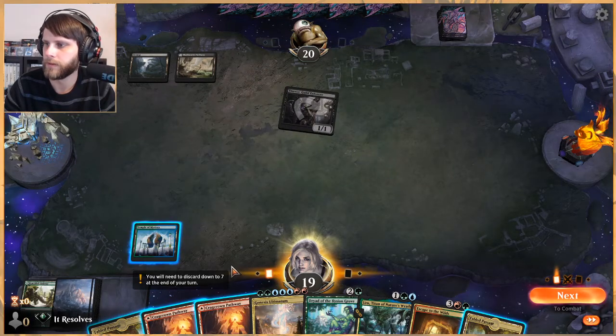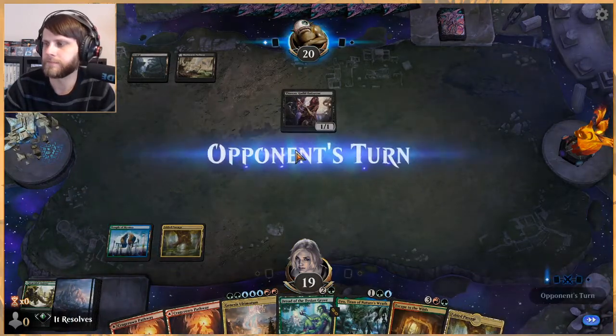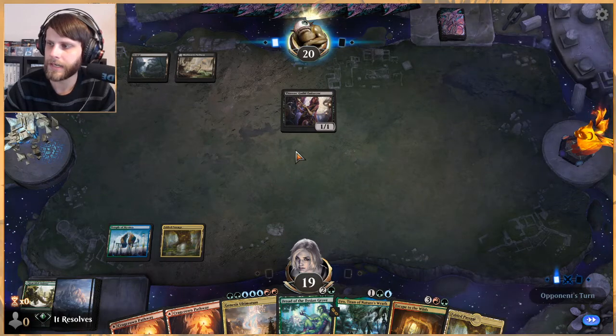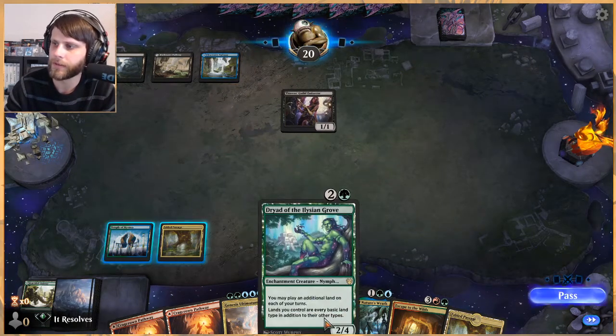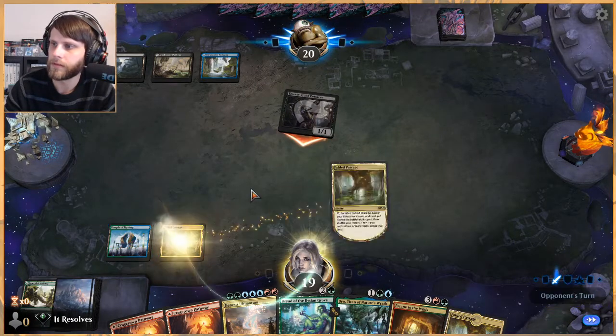Okay, surprising they played it on the black side. I'm just going to do this and pass, I think. We just kind of wait and see what happens. We get to play the Dryad hopefully here, and then turbo out a couple extra lands, which is pretty good. Let's do this now.